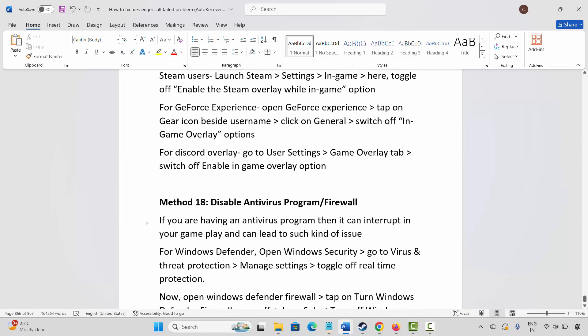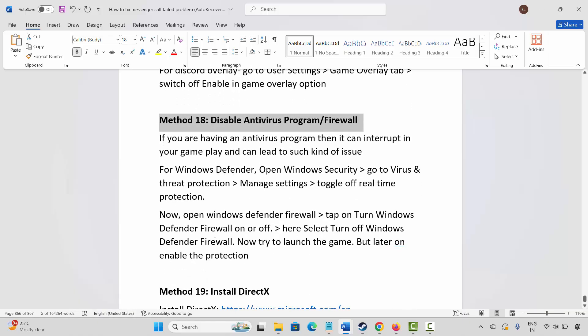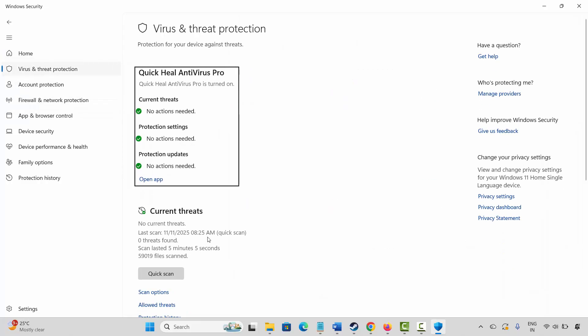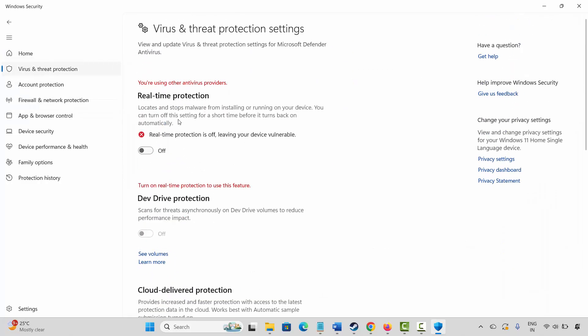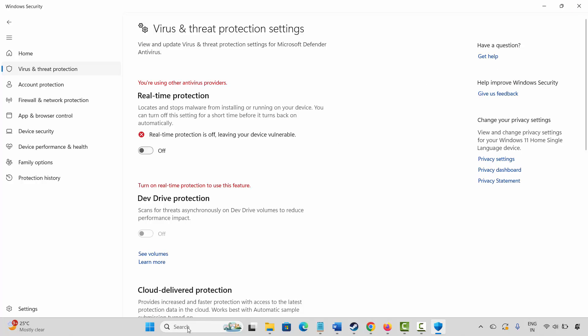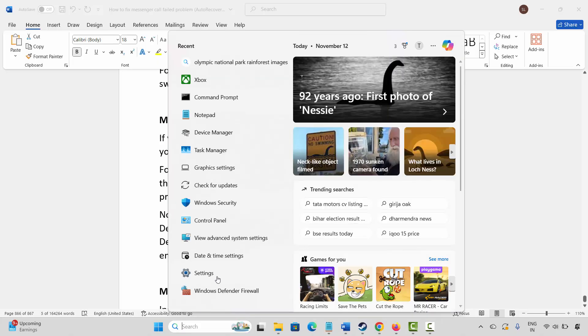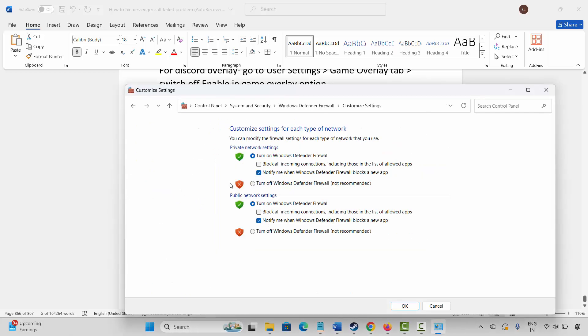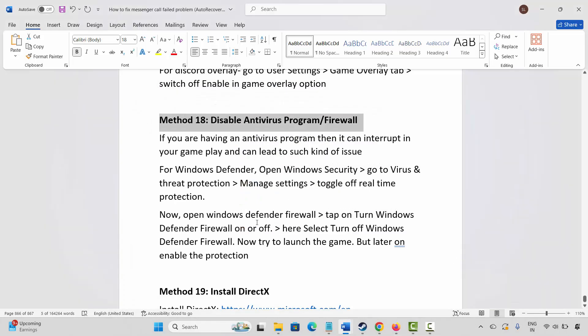Next is to disable the antivirus program or firewall. Go to Windows Search and search for Windows Security. Click on Virus and Threat Protection, scroll down, and click on Manage Settings. Turn off real-time protection. Then search for Windows Defender Firewall and click on Turn Windows Defender Firewall On or Off. Select Turn Off Windows Defender Firewall for both public and private network settings, then click OK. Launch the game and check if it's working. Make sure to re-enable the protection afterward.